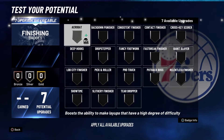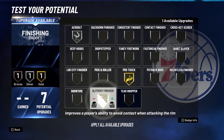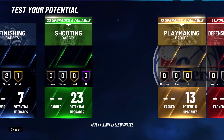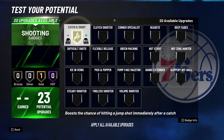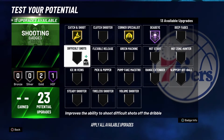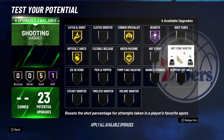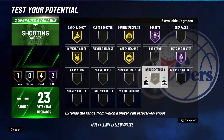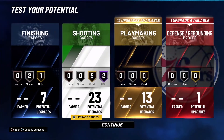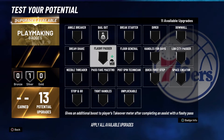For your badges: for finishing, put acrobat on silver, pro touch on gold, and slithery finisher on silver. For your shooting badges, put catch and shoot on gold, corner specialist on gold, deadeye on hall of fame, difficult shots on gold, green machine on gold, hot zone hunter on hall of fame, and range extender on gold.